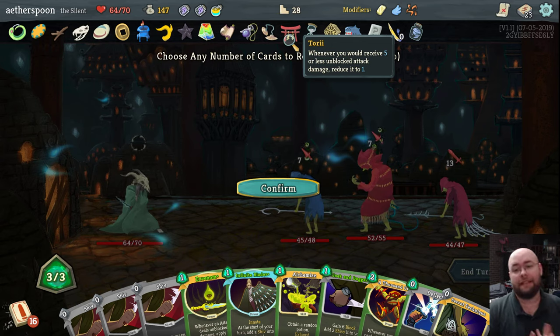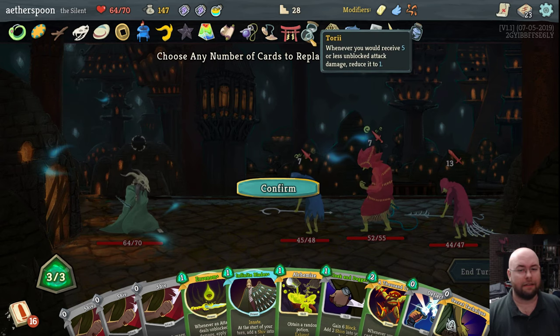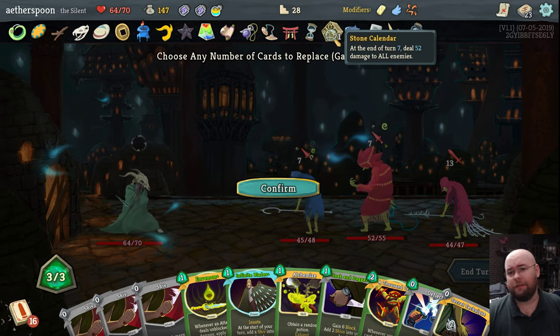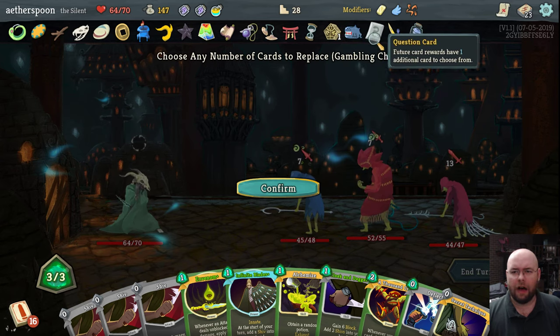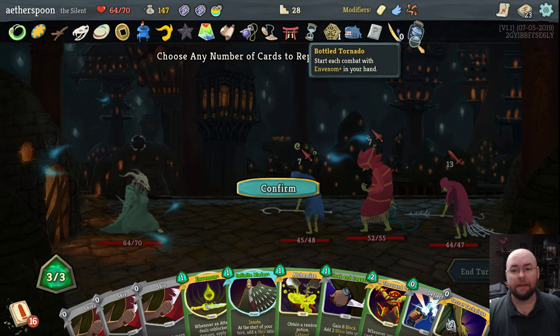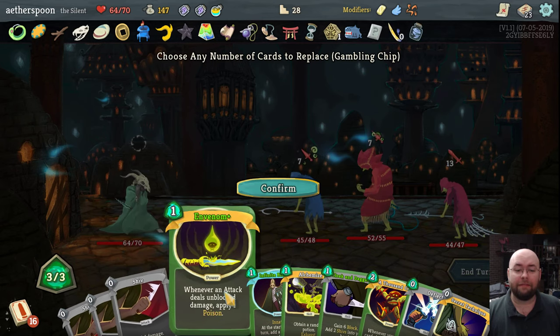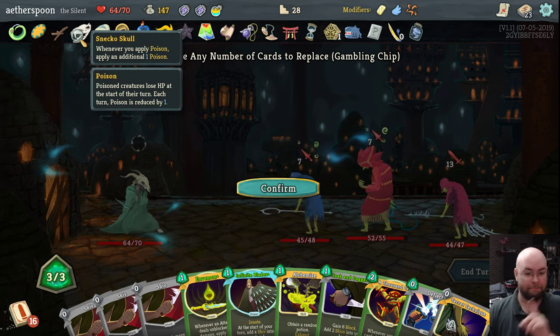The Torii: whenever I would receive five or less damage, it gets reduced to one — that has yet to even happen. Mercury Hourglass: at the start of my turn, deal three damage to all enemies. Stone Calendar: at the end of turn seven, deal 52 damage to everything — I have yet to hit turn seven on this run. Maw Bank gets me money every time I move. Question Card gives extra rewards. Letter Opener: every time I play three skills in a single turn, I deal five damage to everything, which definitely happens. And the Bottled Tornado, which lets me have Envenom Plus in my hand — Envenom Plus means whenever an attack deals unblocked damage, apply one poison, which becomes two poison with Snecko Skull.